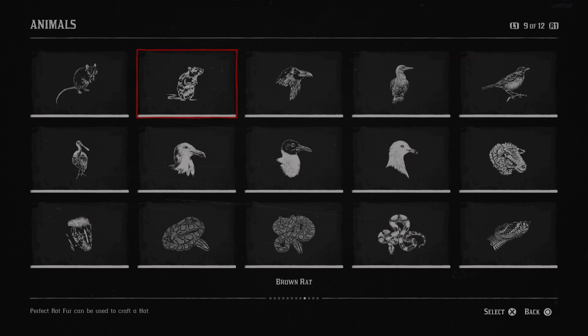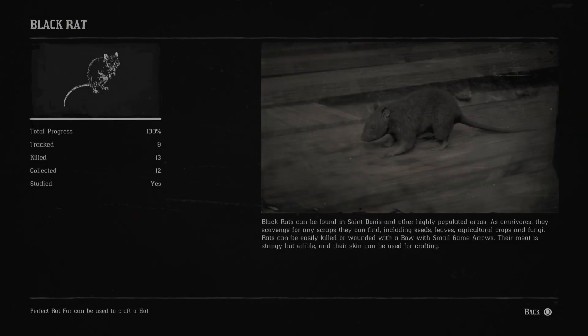And this is page 8, so now we can carry on with page 9. The black rat. Black rats can be found in Santini and other highly populated areas. As omnivores, they scavenge for any scraps they can find, including seeds, leaves, agricultural crops and fungi. Black rats can be easily killed or wounded with a bow with small game arrows. Their meat is stringy but edible and their skin can be used for crafting.